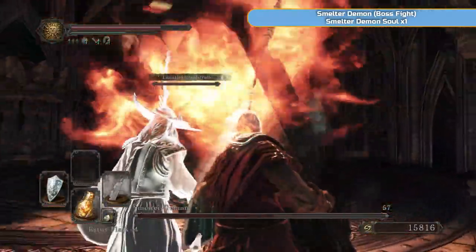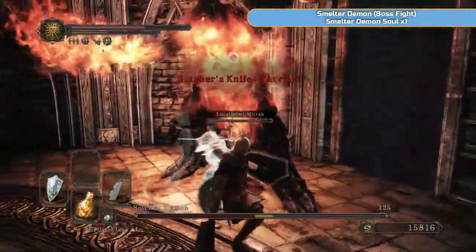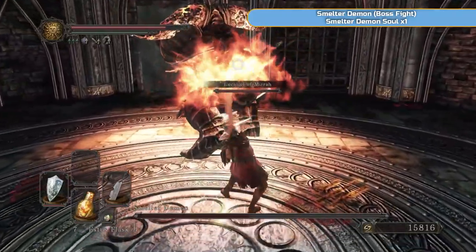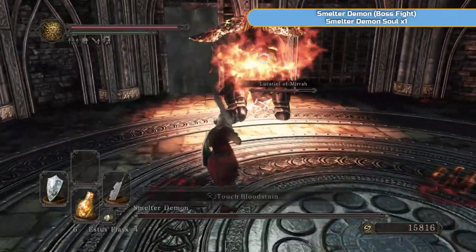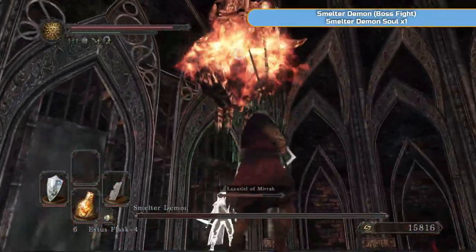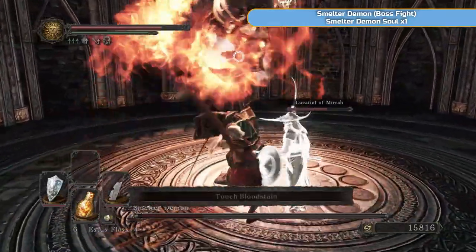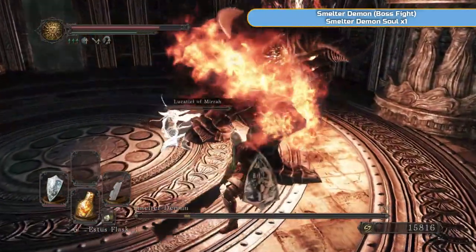The second time he's going to make his sword a fire sword, which is obviously going to hurt — that's the reason we have the ring on. When he does that slam with the sword, sometimes he will do a charge burst AOE attack after, sometimes he won't. He's doing the charge again — you can tell when he's about to do it, he takes a bit longer. My Butcher's Knife was running a bit low so I've just repaired it with some repair powder. Just take your time with it. You can see Lucatiel's fine — she's more of a distraction than anything for this fight.